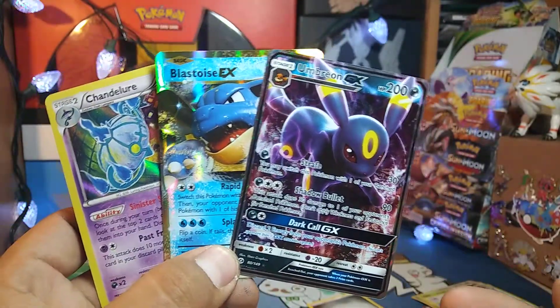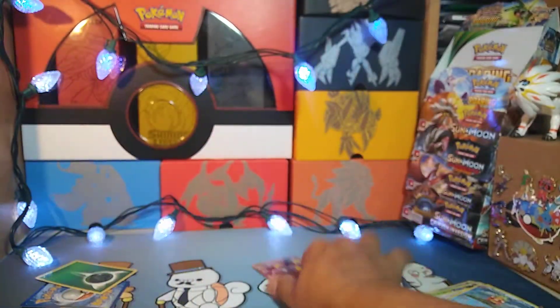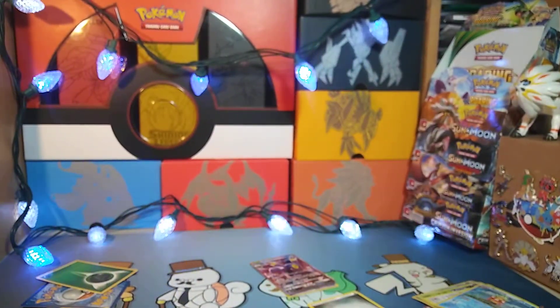Got a Blastoise EX and Umbreon GX — not too shabby! Alright, so we got two more Elite Trainer Boxes for Guardians Rising coming in.